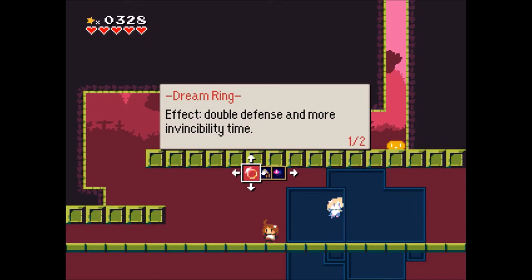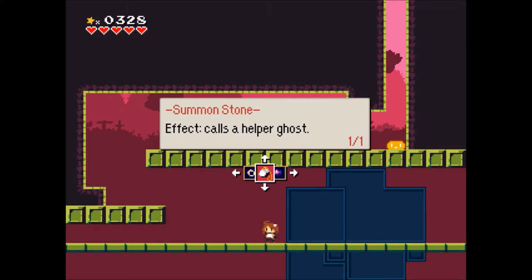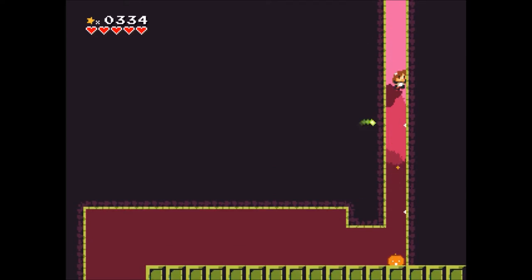Something I mentioned last time too: I got rid of the summoner ghost because it really distracts me. I don't know where I'm jumping when the ghost is jumping too, and as you just saw there's a lot of jumping over spikes here. That's why I got rid of the helper ghost in this level.